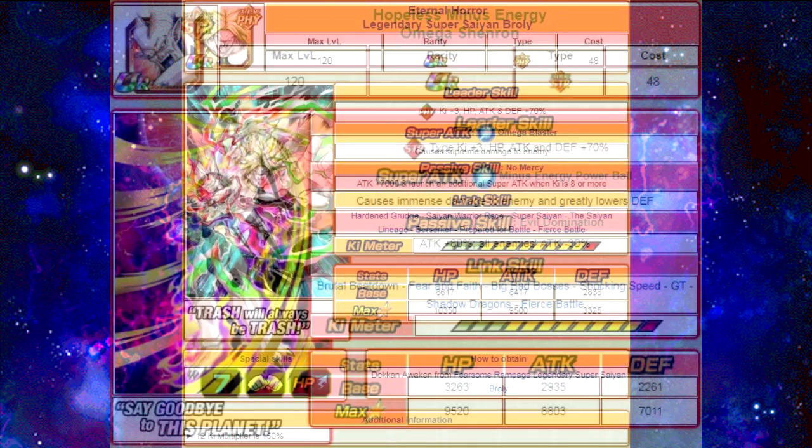Last but not least, Hopeless Minus Energy, Omega Shenron. Super Attack, Minus Energy Power Ball, causes immense damage to the enemy and greatly lowers defense. Passive skill, Evil Domination: attack plus 80% and all enemies' attack minus 30%. Link skills are Brutal Beatdown, Fear and Faith, Big Bad Bosses, Shocking Speed, GT, Shadow Dragons, and Fierce Battle. Max stats are HP 9,520, attack 8,803, and defense 7,011. His 12-key multiplier is 150%.